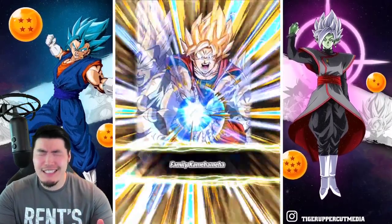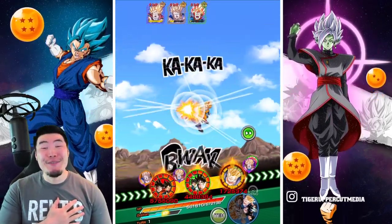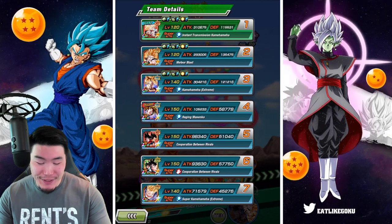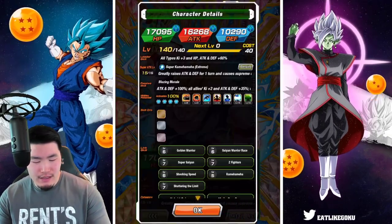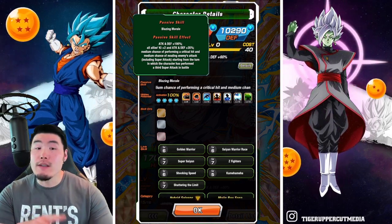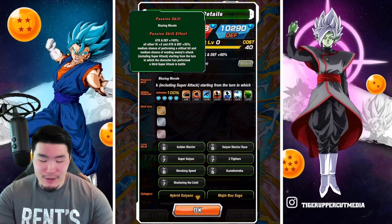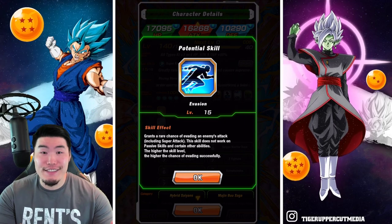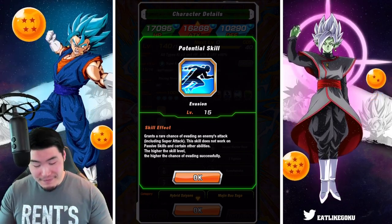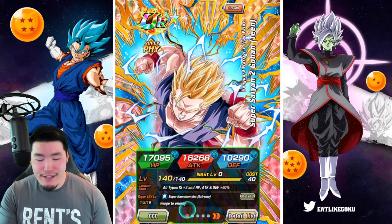Damn it — oh my god! We got blessed there, man. We got really blessed there, because it's a medium chance to dodge. He only gets the medium chance to dodge after he's performed three supers, which means we didn't have the medium chance from hidden potential — it was the level 15 dodge in his potential skill that saved us from the super. Thank god for level 15 dodge. If we had level 3 dodge, it might not have proc'd. But level 15 dodge was enough there. Thankfully.